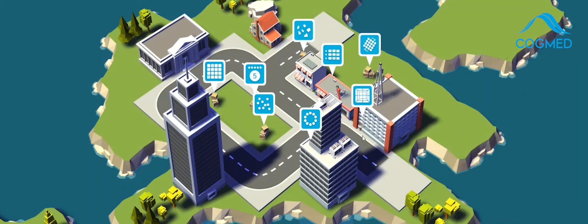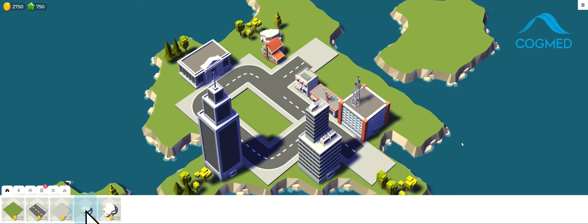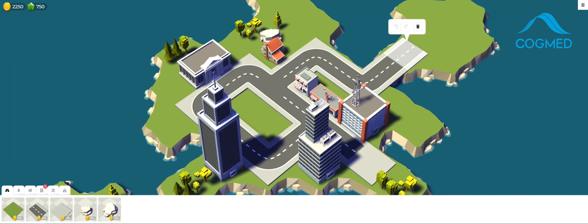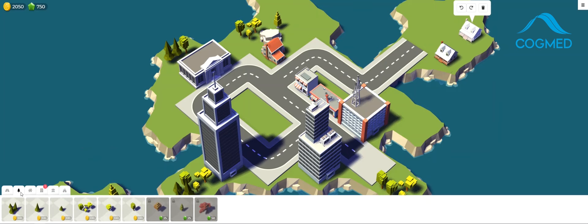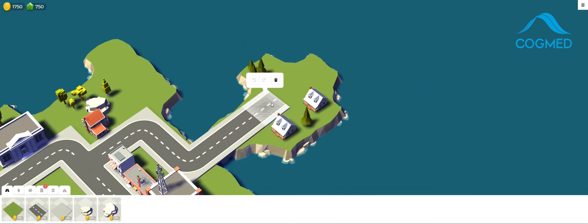Once I've finished all of my games for the day I'm going to be able to go into build mode. In the demo I can actually switch to build mode now and I'll show you what it looks like. This is the world that I've got, and I've earned money and gems from doing Cogmed games. If you're an adult you can choose to do a version of Cogmed which doesn't include this feature, but I actually really like it — so if you want to do the version with this feature, go on. Don't be ashamed of that.